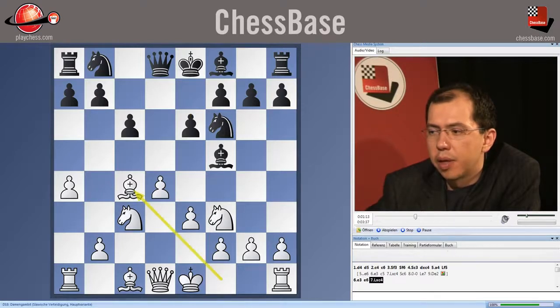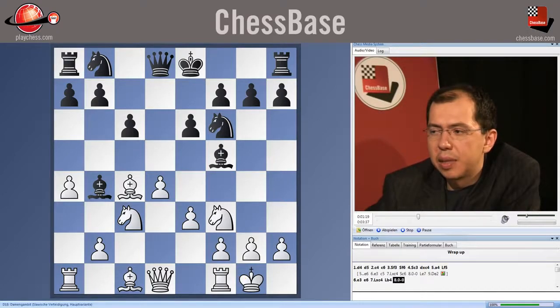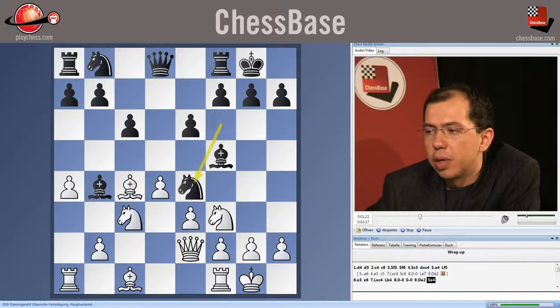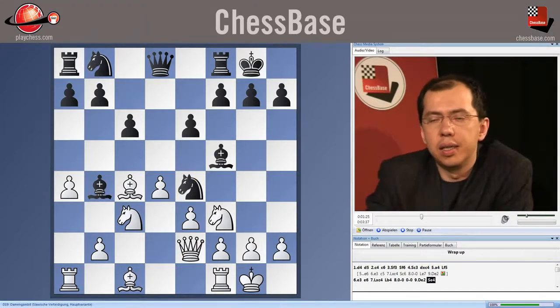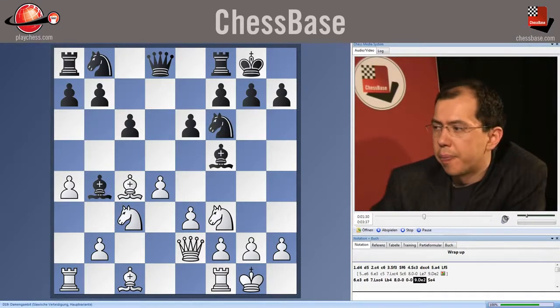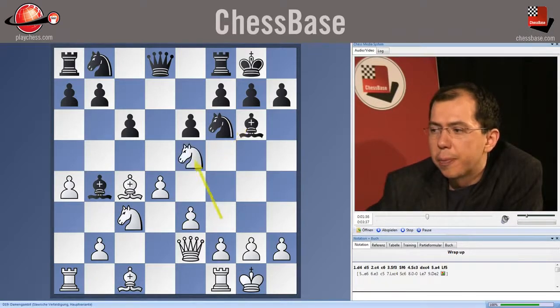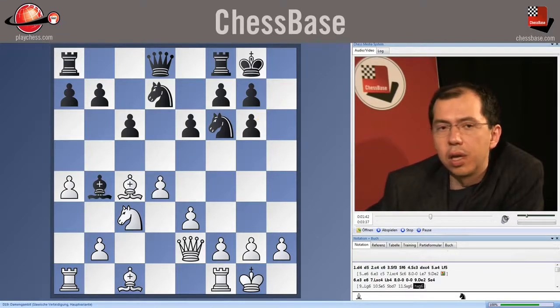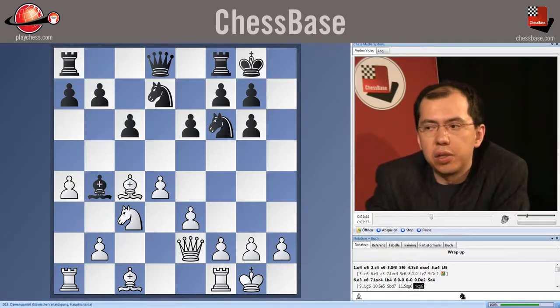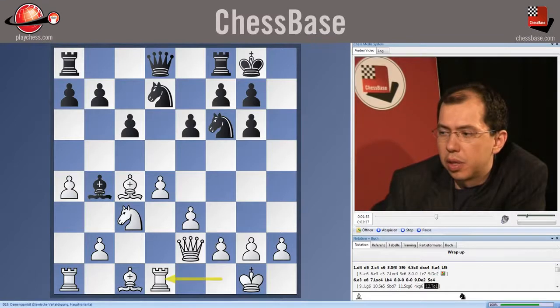After Bishop f5, we dealt with several setups. After e3, e6, Bishop c4, Bishop b4, castles, we saw that the experiment with Knight bd7, castles, Queen e2, Knight e4 didn't really work out for black in the game Topalov vs. Gashimov. Black's more solid defense here is Bishop g6, Knight e5, Knight bd7, but also here we saw that white has several ways of continuing very aggressively with pawn sacrifices.